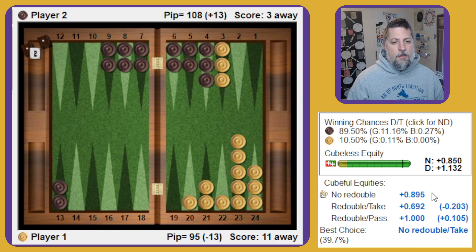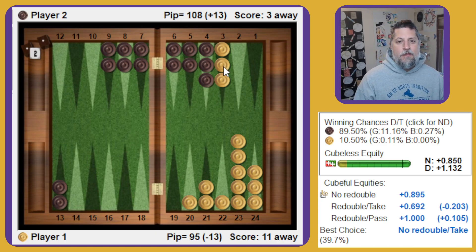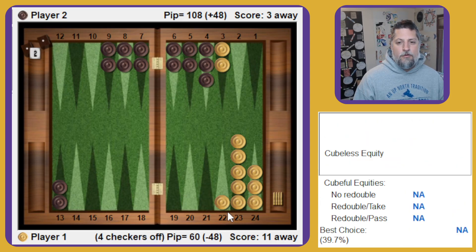Maybe this is a good reference: even with our crash board and blots around with a third checker back and behind a 6 prime, we're still going to win this about 10% of the time. If we know that, maybe this is something that comes up over the board and we can use that as a reference point for whether we should send or not. I'll point out too that our opponent is giving up their 11% gammons, which hurts their equity some, but that doesn't make this position too good. It would still be better if they doubled to get a pass.